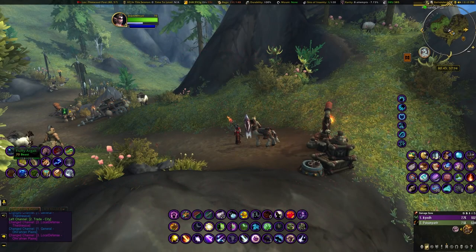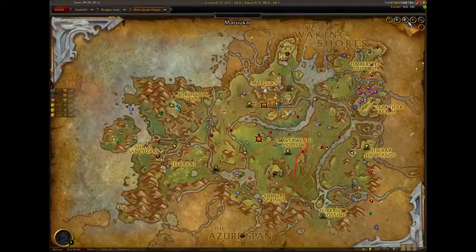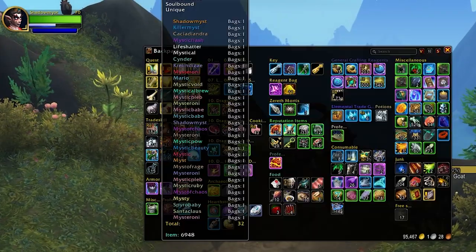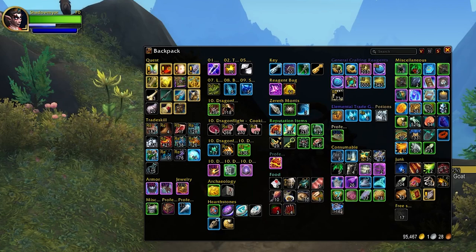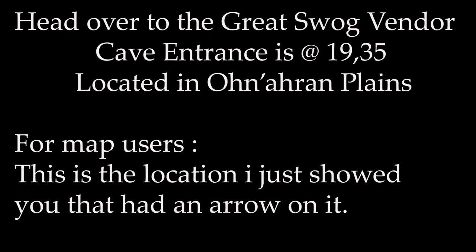Now we're over in Anarin Plains. We flew to Pinewood Post — that's probably the best flight path. You can see the gold coin icon on the map, that's where our vendor is. We're skipping a step here because I got the gold coin. If you didn't fish one up, you'd still come here but would need to trade in your copper and silver to get a gold coin first.